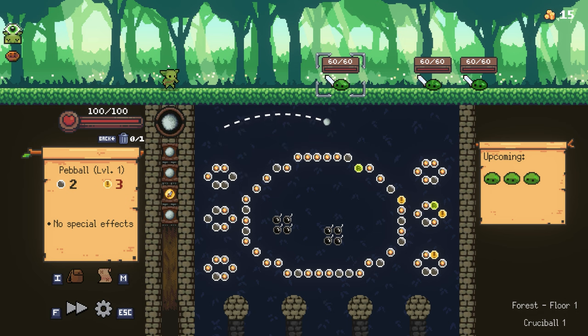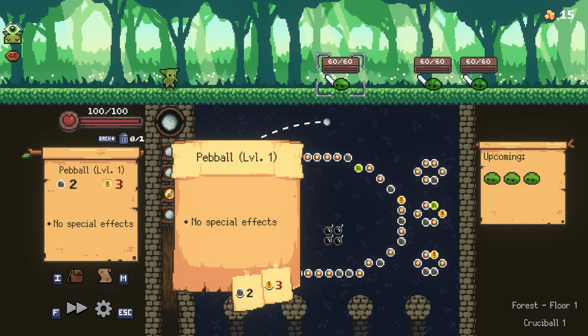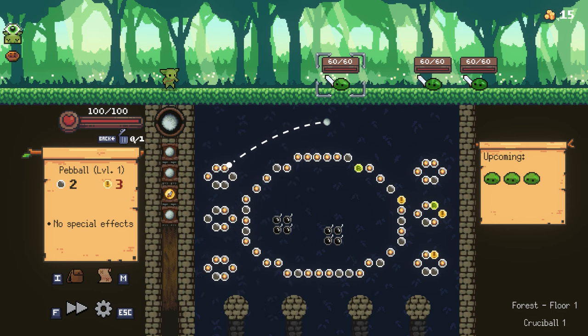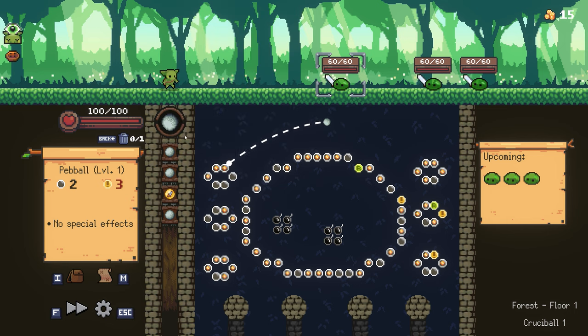My health bar is on the left and there's a description of the ball I currently have activated. If I want, I can throw away this ball by pressing the backspace button — you can do it once per turn and skip to the next ball. It won't be gone permanently because you reload when you run out of balls. Up here on the top you can see where my enemies are and their health bars, and on the far right you can see what's upcoming.